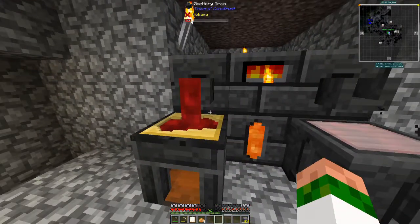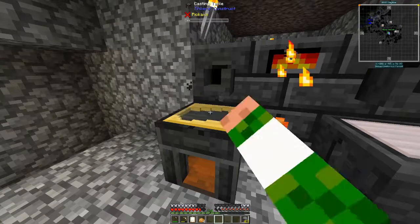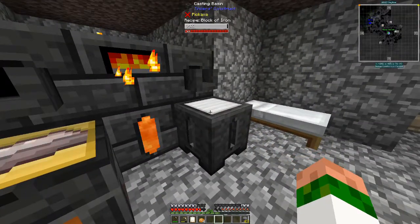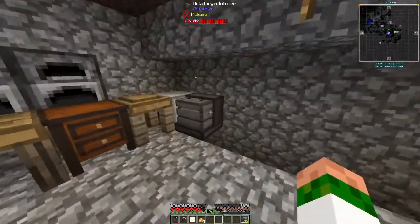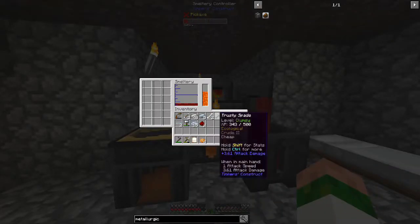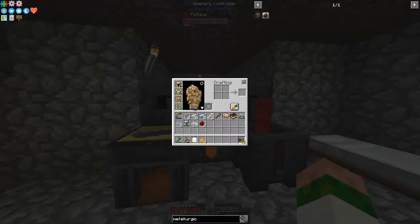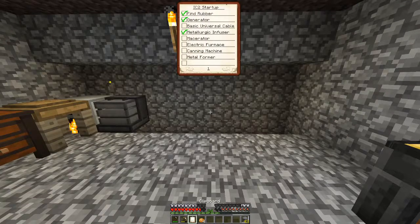One, two, three — that should just pipe out. Have that constantly dumping out our iron and smelting up our steel. So with that, we have the Metallurgic Infuser done and the universal cables done soon.